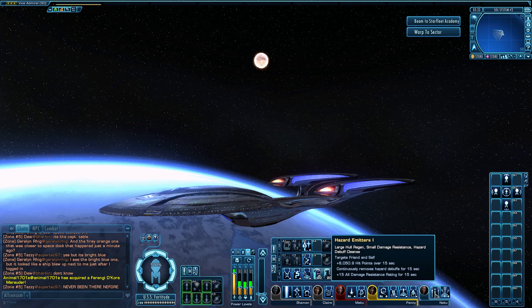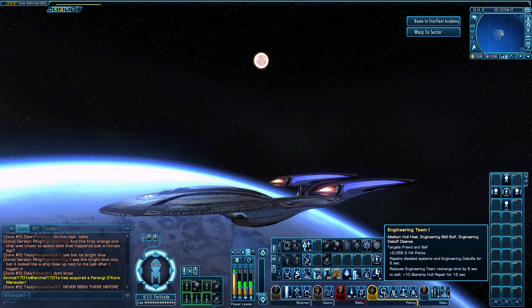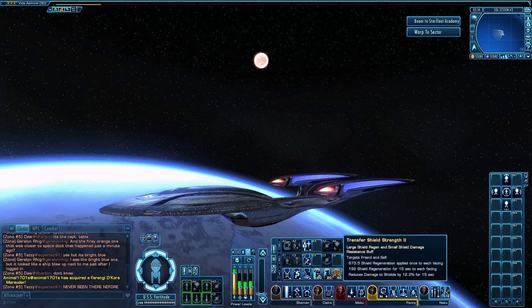In the Lieutenant Science slot I have Hazard Emitters One — another hull heal. At current levels, Engineering Team One heals about six thousand hit points and Hazard Emitters is doing eight thousand, so I tend to favor Hazard Emitters. If I really need to, I'll pop my EPS Plasma Manifold or EPS Power Transfer to increase auxiliary levels before using abilities. Lastly in the science Lieutenant slot, Transfer Shield Strength Two is also affected by auxiliary power — the higher the setting, the more bonus you get.